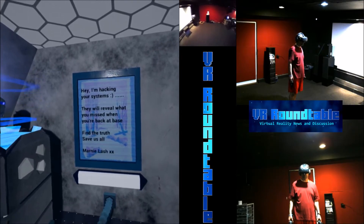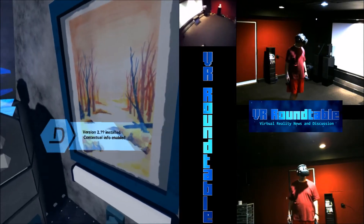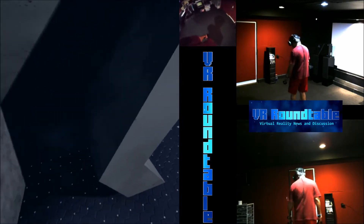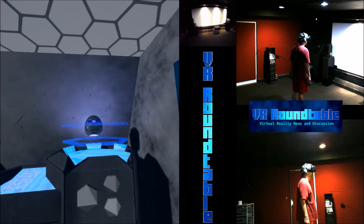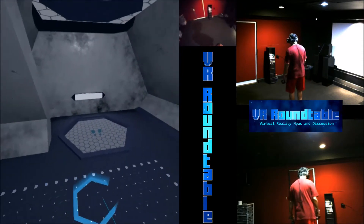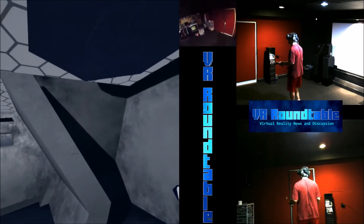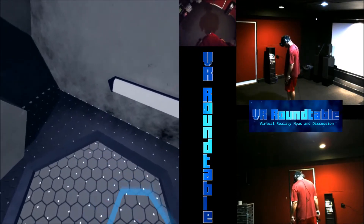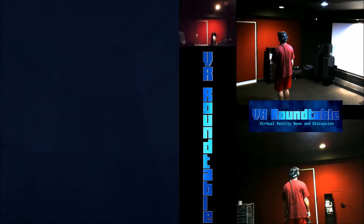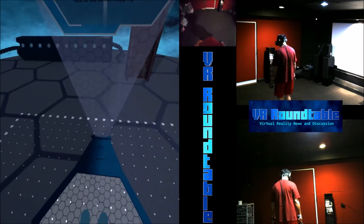Find the truth, save us all — Marnie Lash. Okay, version 2.1 installed, contextual info enabled. Digby, where'd you go? Okay so that's your little robot friend Digby, and he's a part of the game from this point forward I believe. Now we're about to go to a new level — going into a Tron-like container that's going to transport me back to the middle of my play space.